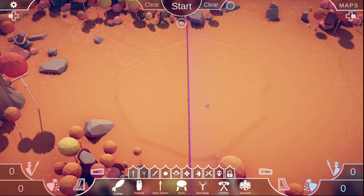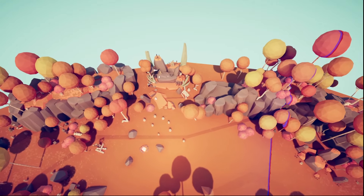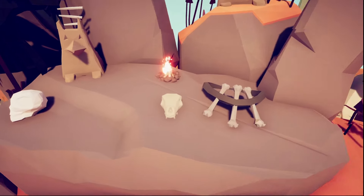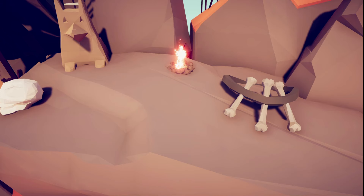In Tribal Sandbox, go to free roam. Find a little shrine here. On the shrine, there's a little skull. A raptor! Bringing us back to our Ark days. We got the raptor.